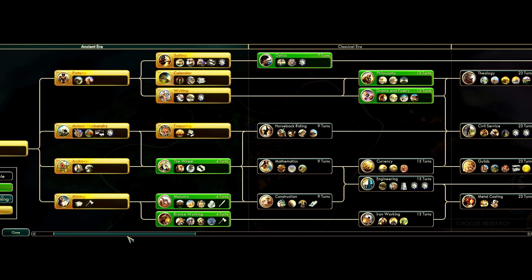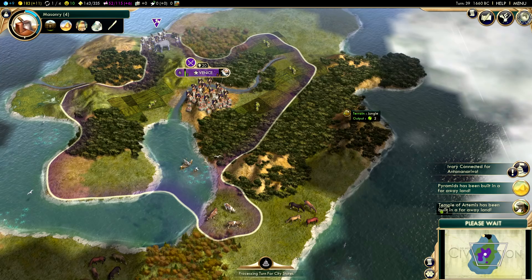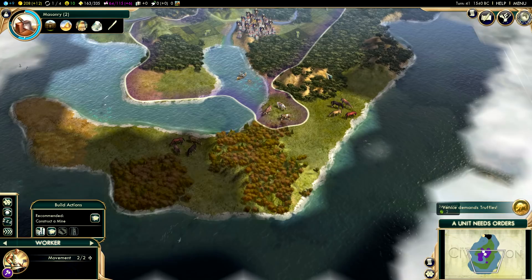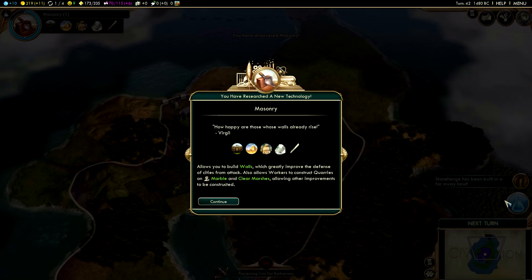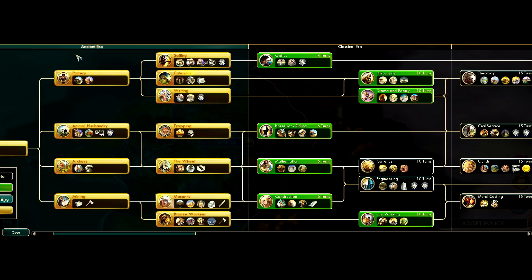Three techs left: the wheel, masonry, bronze working. I'm going to go ahead and research masonry. The Temple of Artemis and the pyramids have been built far away. Venice just demanded truffles - I don't even know how you know what truffles are because we haven't discovered them yet, and we don't have any truffles on this island anyway. Stonehenge has been built in a faraway land - there are wonders being built everywhere. And that is the end of the Ancient Era - we have entered into the Classical Era.